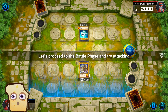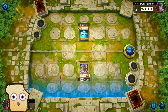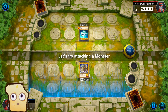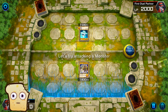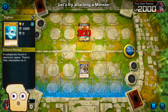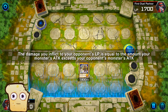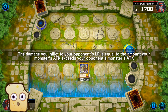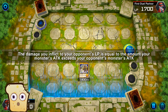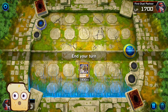Let's proceed to the battle phase and try attacking a monster. Let's attack it. Battle phase. Attack. 300. The damage you inflict to your opponent's LP is equal to the amount of your monster ATK exceeding your opponent's monster. End of your turn.